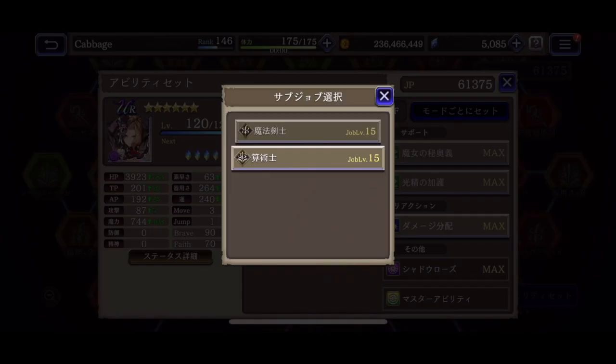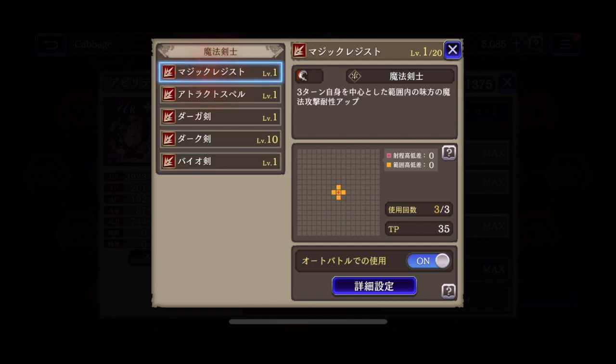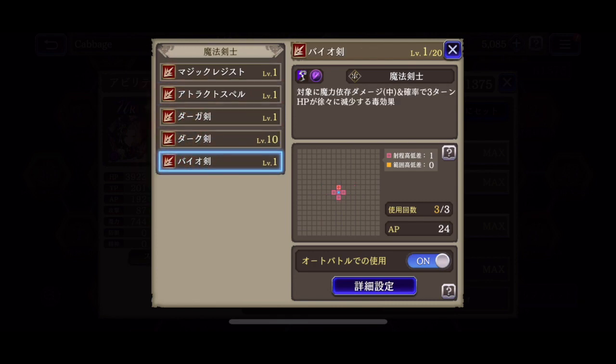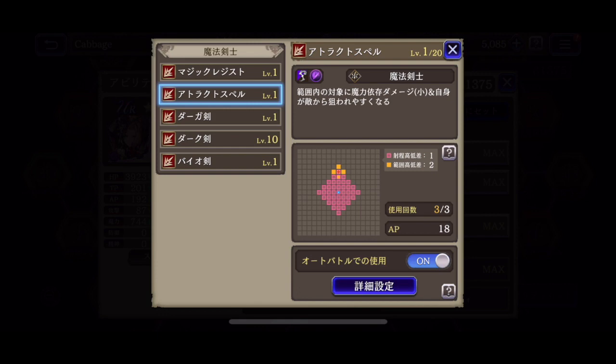Then we can look at the Spellblade subjob. This one has a magic resist AoE self-buff to raise magic resistance. I guess if you know you're going to go against an all-magic team this could be good, or if you wanted to manipulate AI for PvP. And then you got Track Spell, Dark Blade, and Bio Blade. I pretty much never use this subjob, as you can see from the skill levels. Track Spell might be interesting for the hate generation, and in conjunction with her Trust Master, the barriers might help her take a few attacks. But tanking and tying up units is not what she's good at — she's better at doing damage, so I don't see the attraction of the Spellblade subjob.